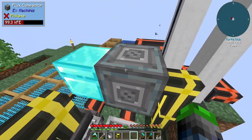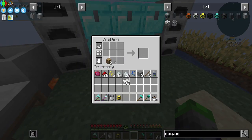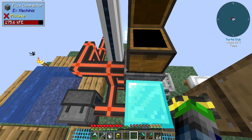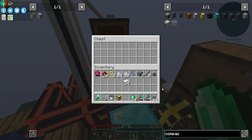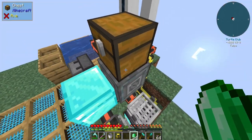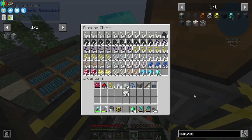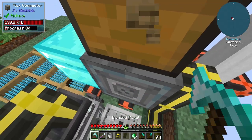Where is the output — that is the question. I've got it on top, I think it might be on top. Still not working. Where does the item come out? We got space. Maybe we need to do some more research.